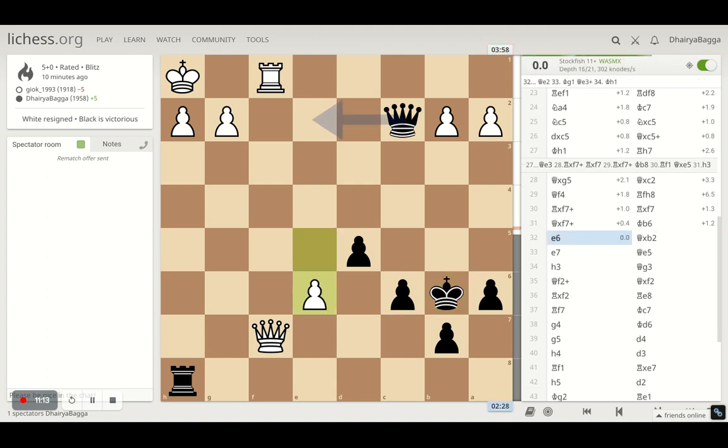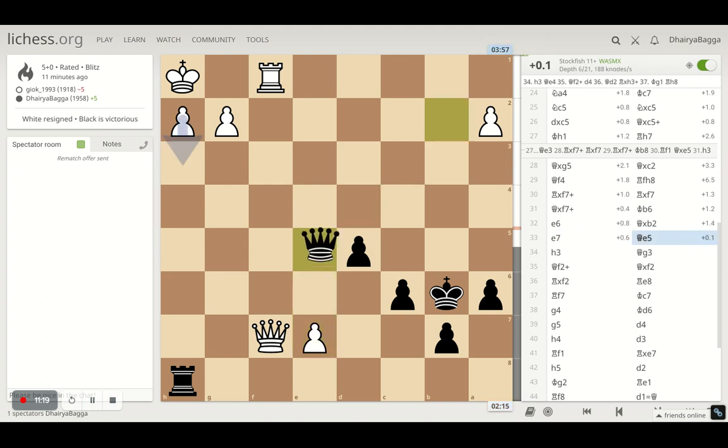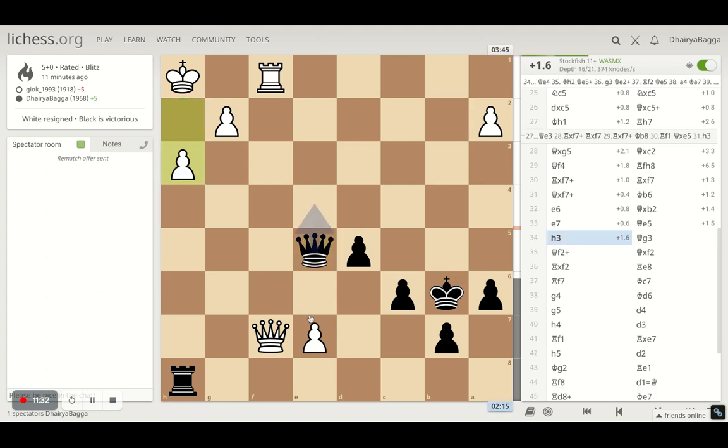Here he moves the pawn forward and I take the extra pawn. And then queen to e5 — the best move — trying to threaten mate on h2 with a couple of pieces. But he saw that and moved h3, a pretty solid move for him. I went with my queen on g3.